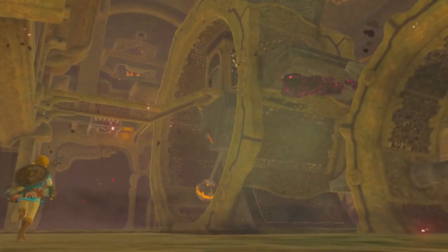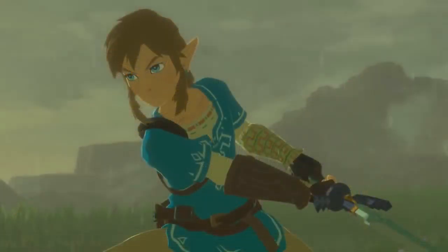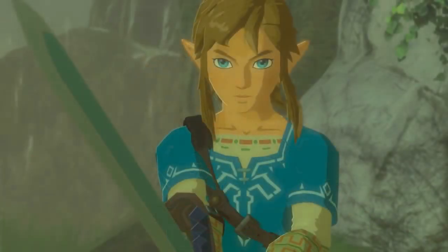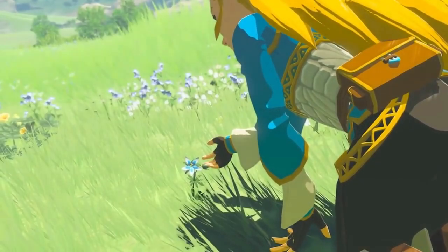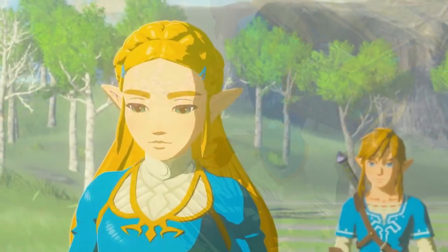To finish up, Game Informer says that Crystal Switches will be making a return and they go over that purple goo we've seen in previous trailers. This goo is called Malice and you'll need to clear it from the dungeon in order to move further. To wrap it up, I'll leave you with a few screens from the new 'In This Destiny' trailer released by Nintendo. I hope y'all enjoyed this week's news roundup — I'll catch you on the very last one releasing a week before Breath of the Wild's launch.